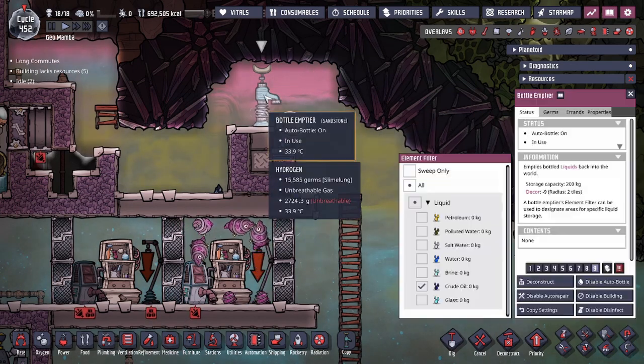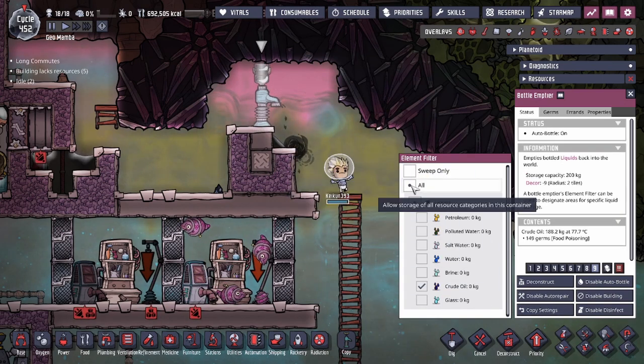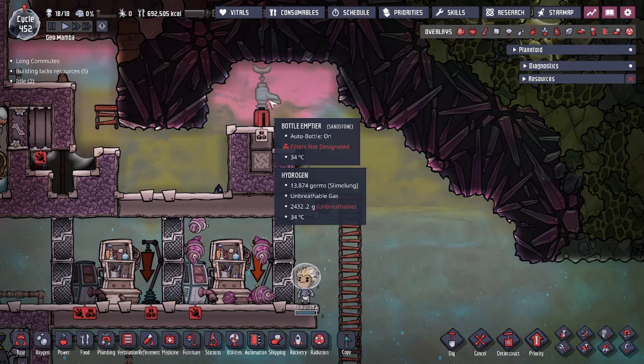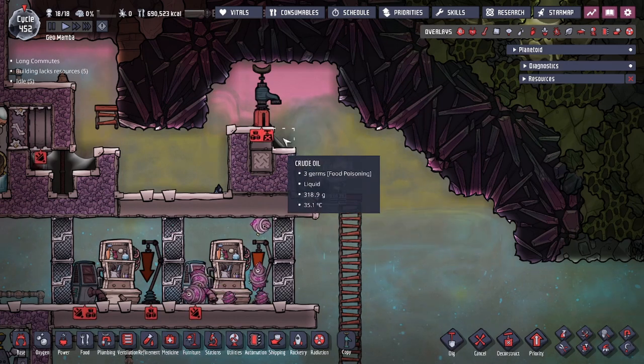Kakun over there has the oil. As you can see, we don't need to drop that much. Once we get a tile there, I'm going to uncheck it and we're just going to let the oil spill out.